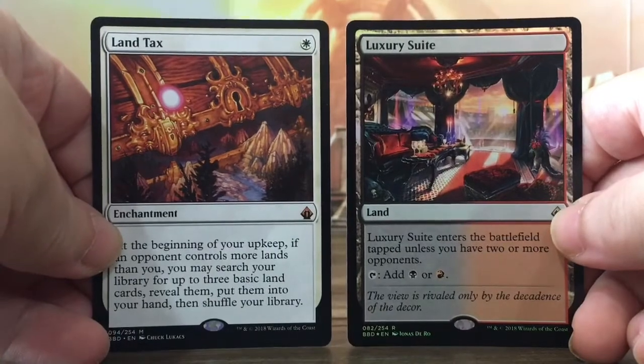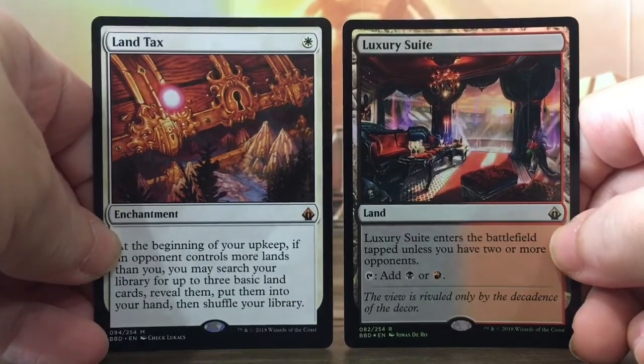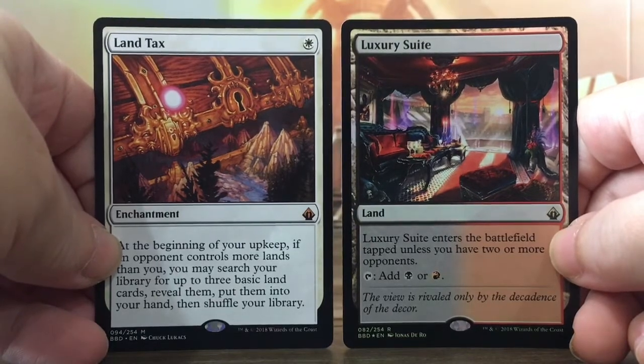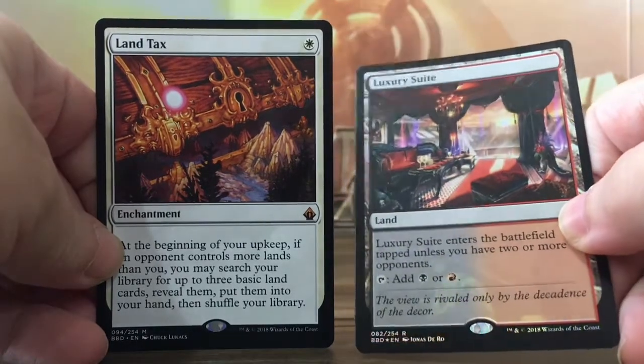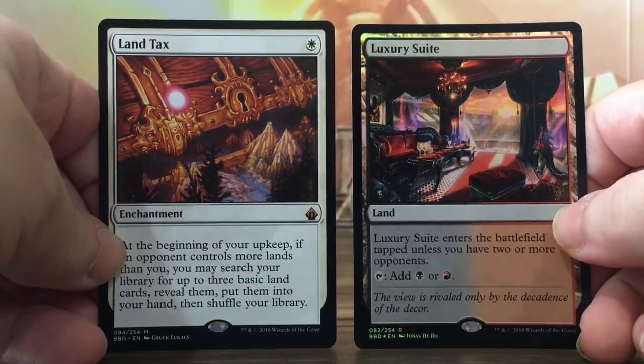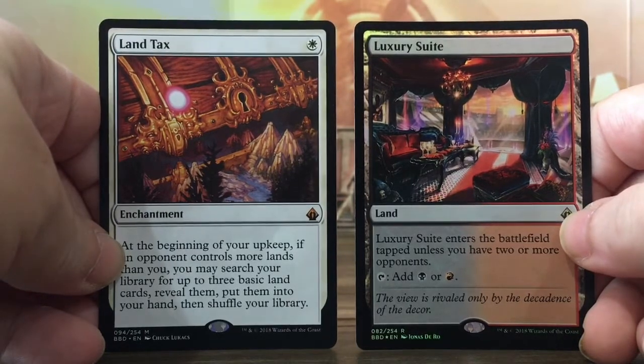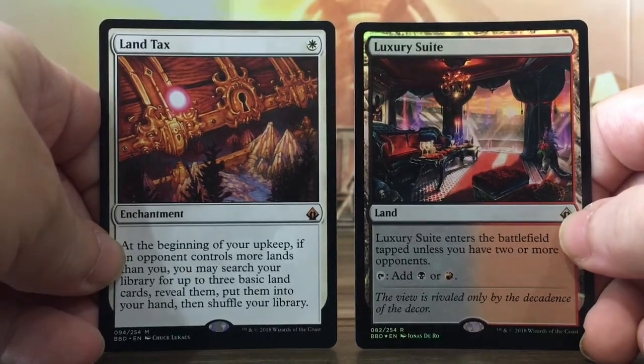What an ending! So Lentex is worth $37 or so, and the foil luxury suites is worth a little less than that, still in the above $30 range. What an ending to the series!